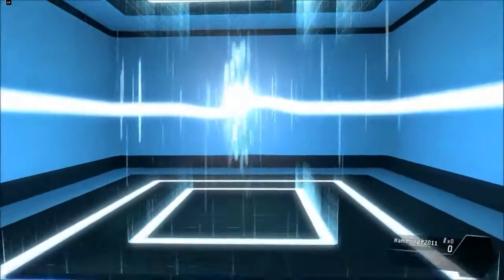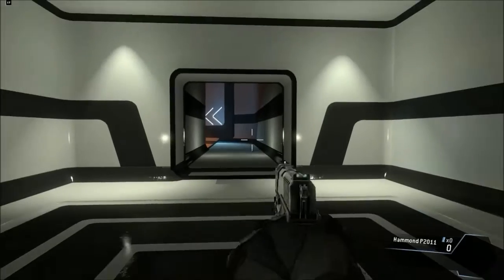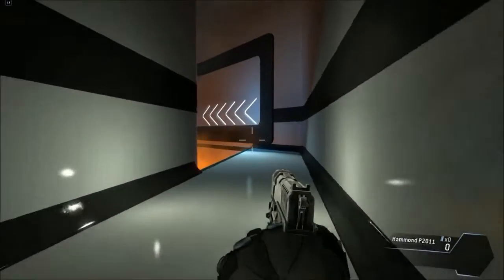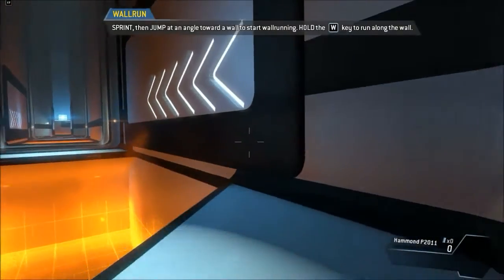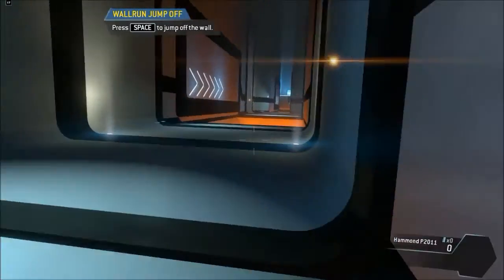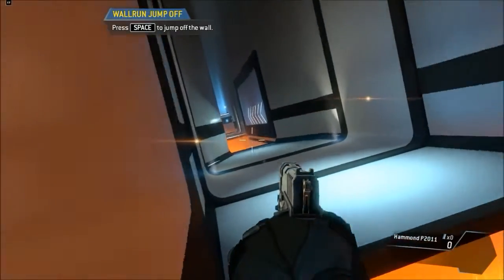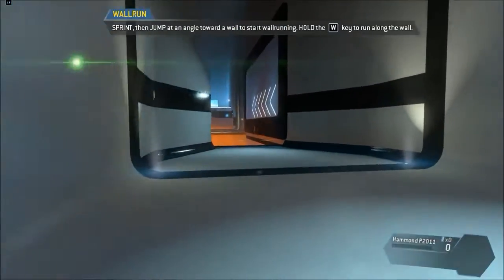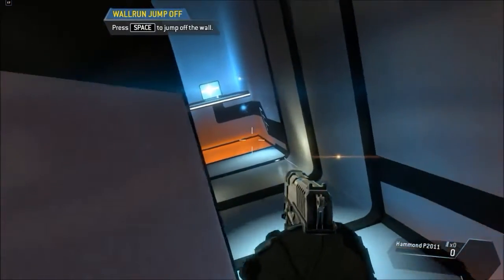Jump toward the edge of a surface to pull yourself up. As a pilot, your most important piece of gear is your jump kit, which allows you to run on walls. Wall run across the gap to proceed. Wall runs can be chained together to travel farther. Try jumping from one wall run directly into another.